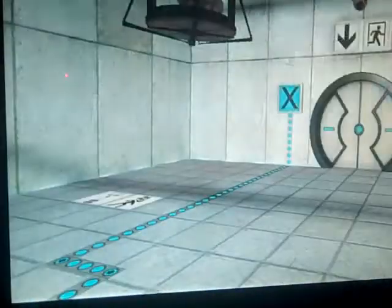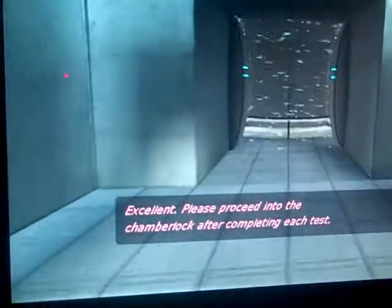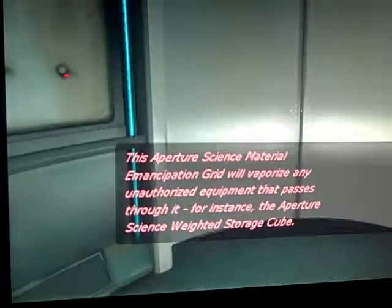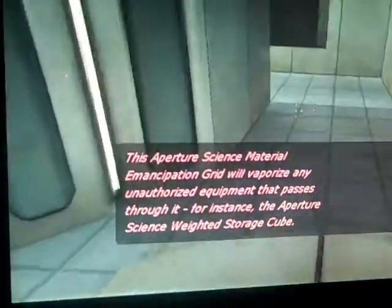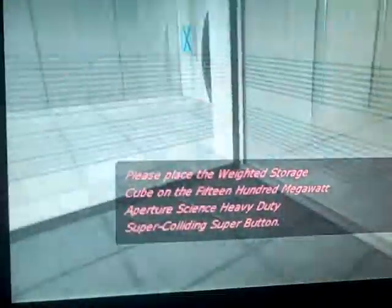This doesn't count as a test chamber, but okay. It's going to drop — gotta pick it up, bring it over here and place it there. Yay, it opened! GLaDOS says: 'Please note the chamber lock after completing each test. However, note the incandescent particle field across the exit — this Aperture Science Material Emancipation Grill will vaporize any unauthorized equipment that passes through it, for instance the Aperture Science Weighted Storage Cube.' So if I pick up one of those cubes and walk through that thing, it makes it disappear. What I need to do is wait for that blue portal to get here, then I'll take that and go to there.